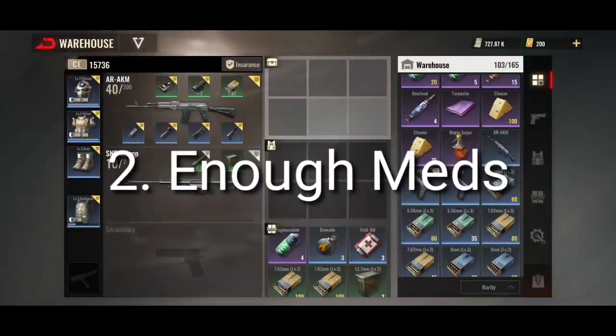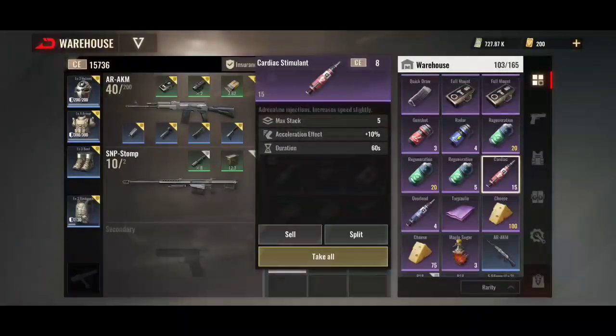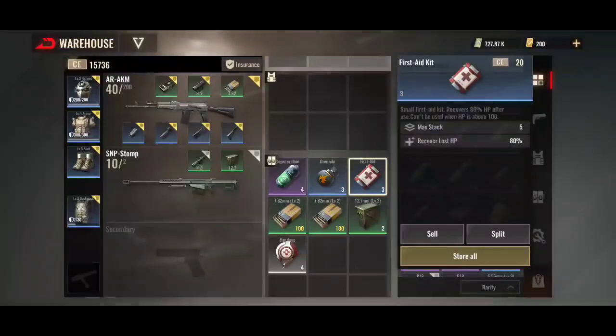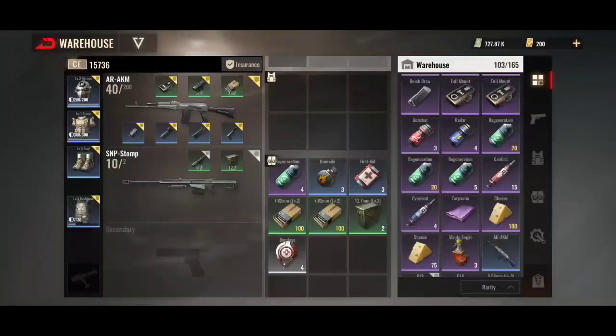Number 2 is make sure you've got enough meds — regeneration, first aid, and bandages. These are the 3 I always take in. Some people take overloads and cardiaques, but I find a nice even stash of regenerations, first aids, and bandages does quite well. Bandages are a quick healer if you've only got a split second, because a first aid takes about 5 seconds to use. What I tend to do is pop a regeneration first, and while that's regenerating I start using the first aid — it's more or less full health by the time you're done. Bandages I'll use in and out of combat.